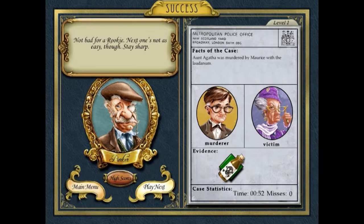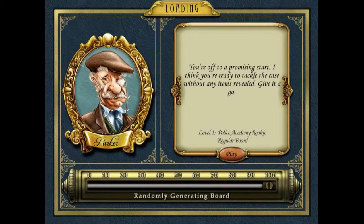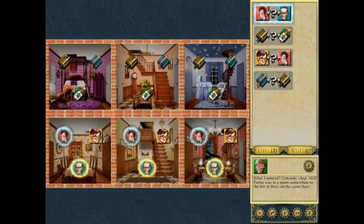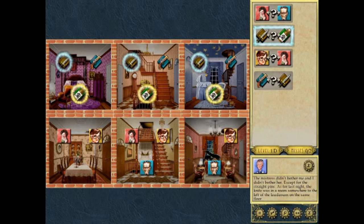Aunt Agatha was murdered by Maurice with the laudanum — he poisoned her, in other words. You're off to a promising start. I think you're ready to tackle the case without any items revealed. Give it a go. So now nothing has been handed to us — all we know is that all the witnesses were below the weapons and that's it. We know that Portia is going to be to the left of Boris, so Boris can't be in a position where he can't be to the right of Portia.